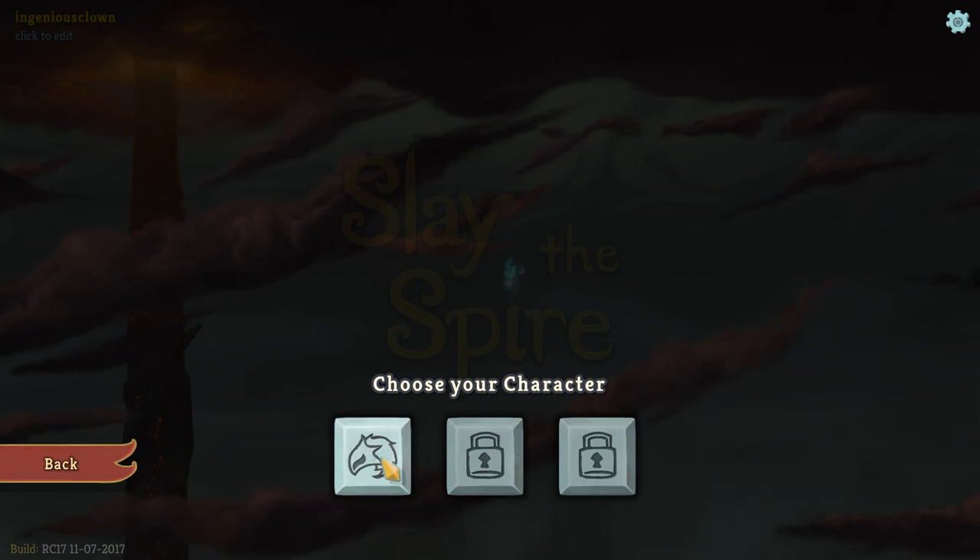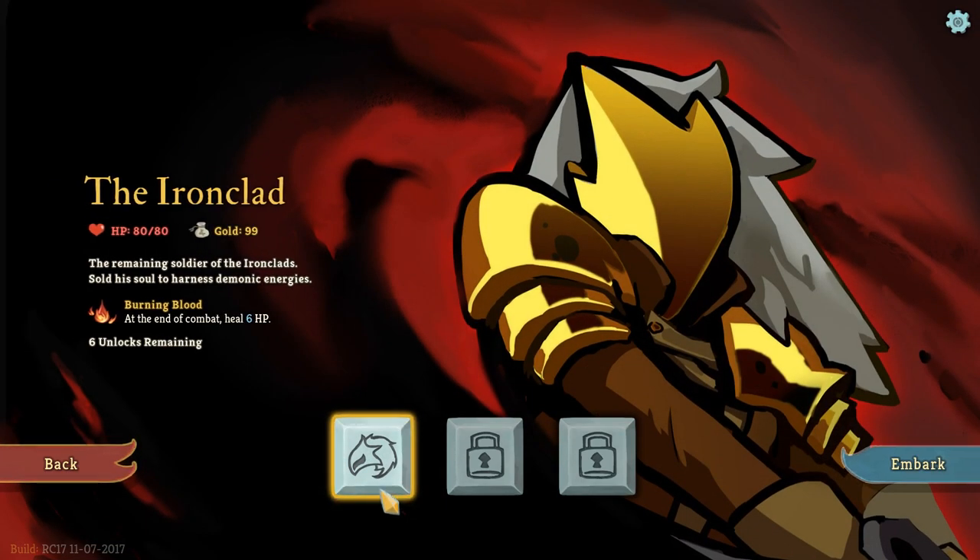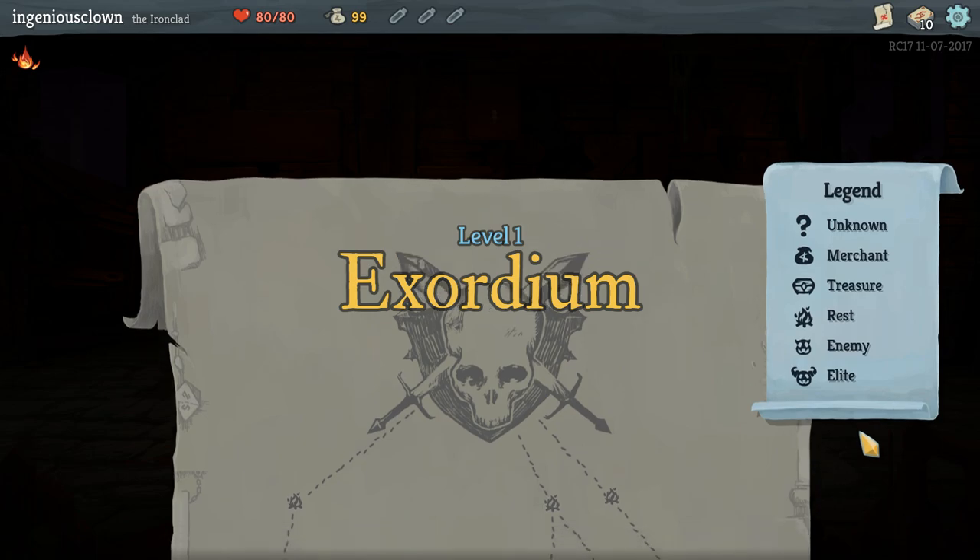Choose your character? How about... it looks like a bird. Oh, not a bird - it's just a helmet. The Ironclad, the remaining soldier of the Ironclads, sold his soul to harness demonic energies. I like the way you think. Six unlocks remaining for this guy. Burning blood at the end of combat heals six HP - seems like a good beginner character.